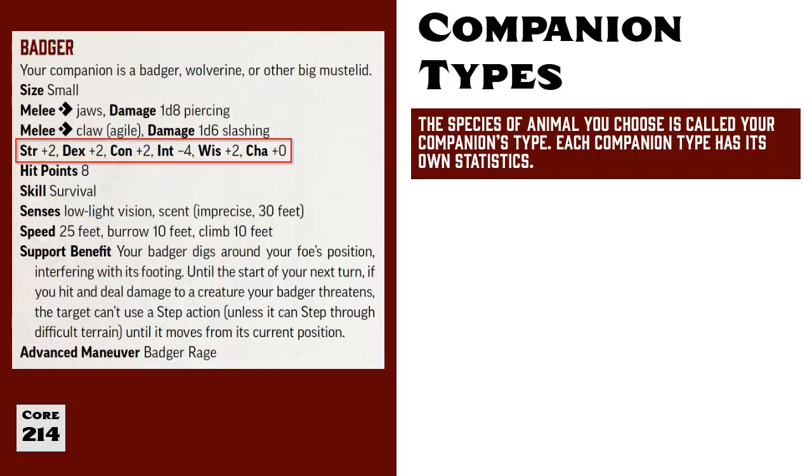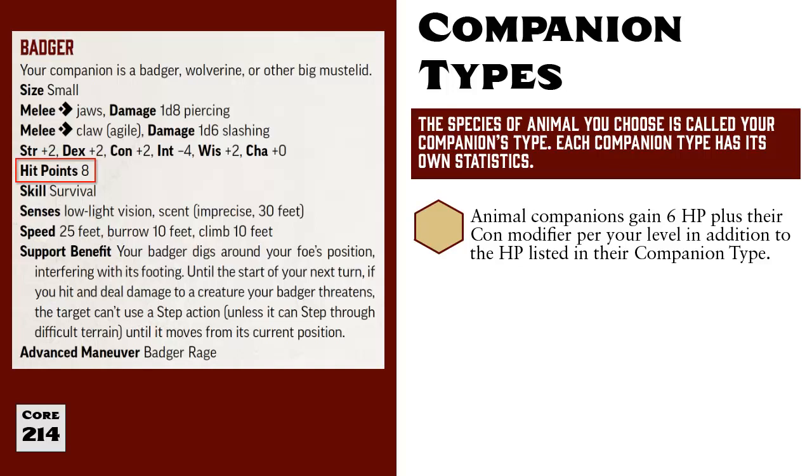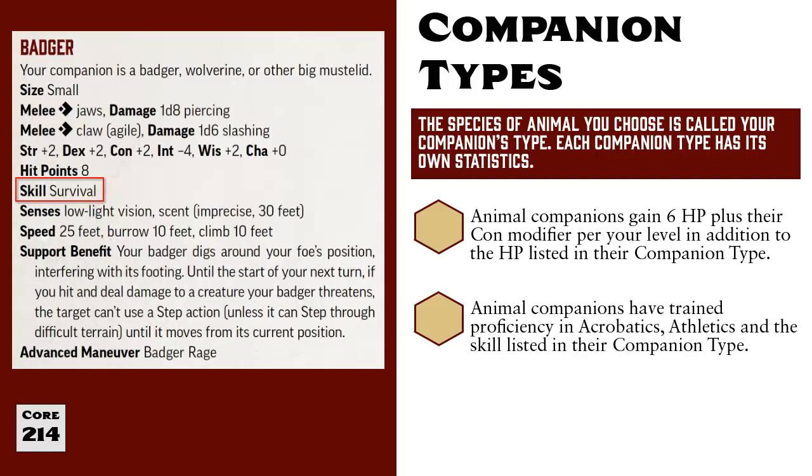The next line shows the Companion's ability modifiers. The hit points listed on the Companion Type block are not its total hit points. Instead, this entry shows the Companion's Ancestry hit points. All Animal Companions gain 6 hit points plus their Constitution modifier per your level in experience, in addition to those Ancestry hit points. So a first-level Badger Animal Companion has 16 hit points: 8 Ancestry hit points, plus 6 for first level, plus 2 more for its Constitution modifier. Each Companion Type also receives training proficiency in one skill, in addition to Acrobatics and Athletics, which all Companions have trained proficiency in by default.